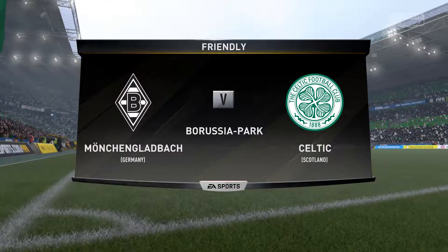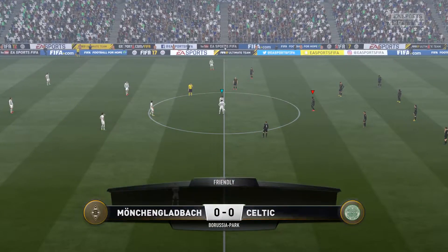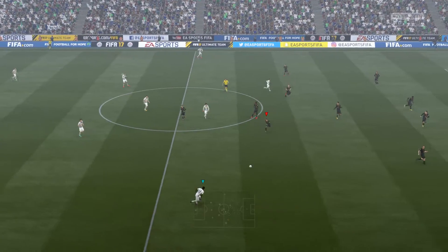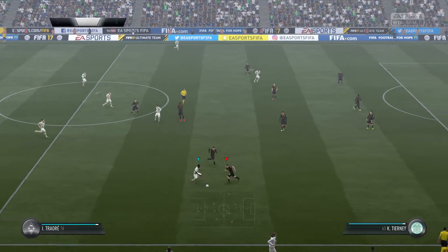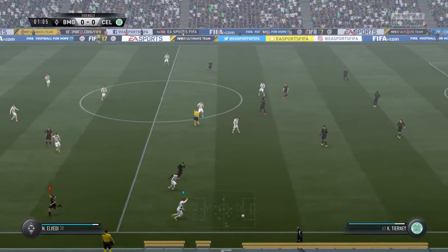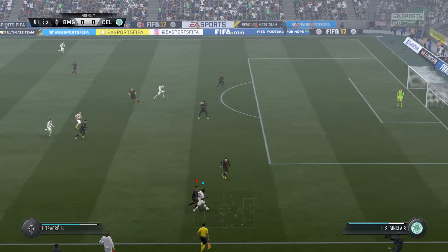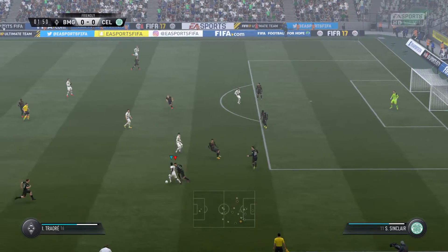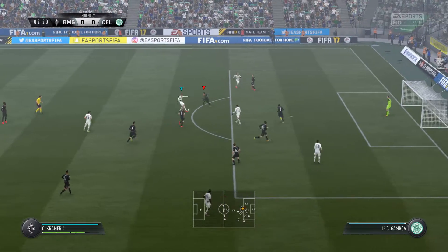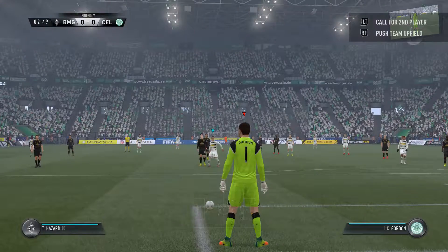A very warm welcome to you to Borussia Park, the venue for our game today. Alan Smith and myself, Martin Tyler, will be doing our best to describe the action for you. Borussia Mönchengladbach in action today against Celtic. This is the Mönchengladbach line-up: Tony Janschke starts, with Andreas Christensen as the centre-back. Torgen Azzard plays up front with Raphael. A decent effort but the height was the problem.